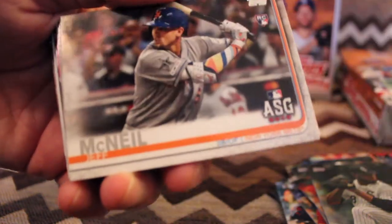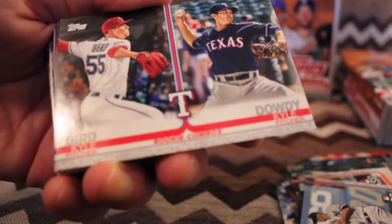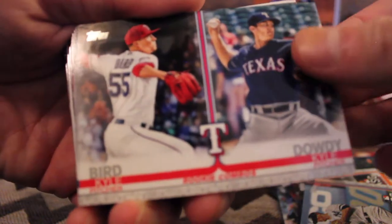Jeff McNeil, rookie all-star card, I should say. DJ LeMahieu, rookie. Rookie combo — Kyle Dowdy and Kyle Bird, for Texas.